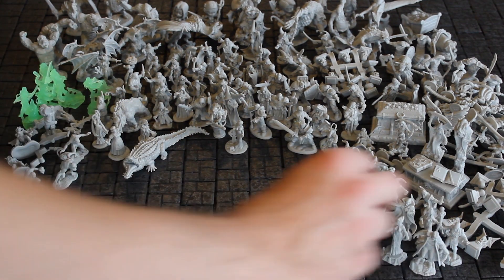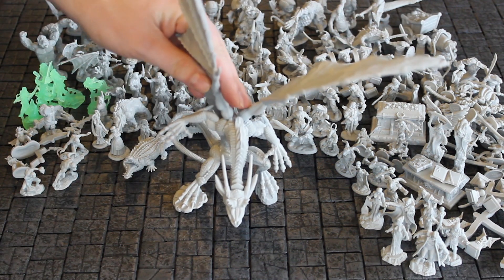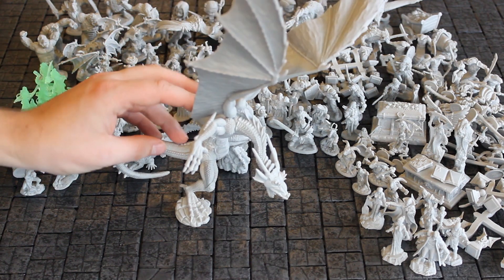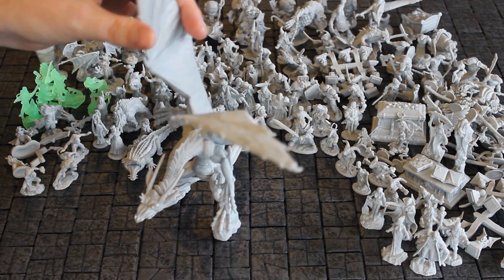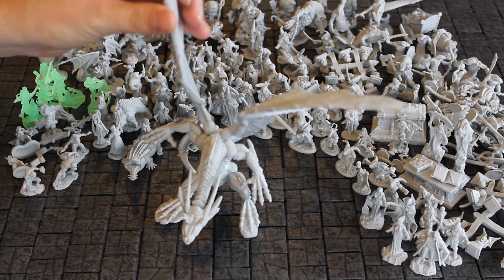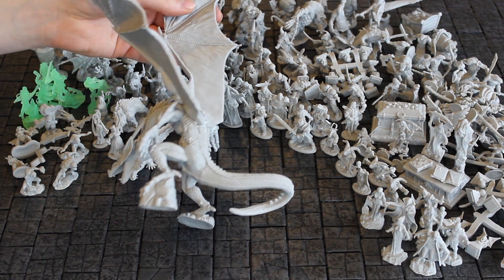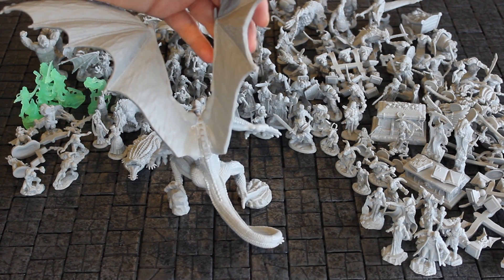With all that, there's only one miniature left in this core set, and that is this gargantuan-sized dragon. Very cool. Needs some work, but I think it's awesome looking and it's gargantuan. I have not yet decided what color to paint it, but however I'm going to paint it, I'm sure it will look awesome in the end.